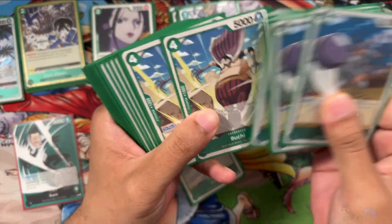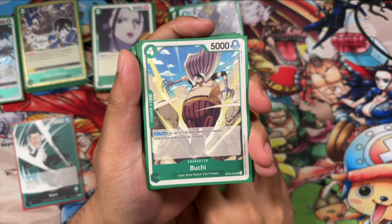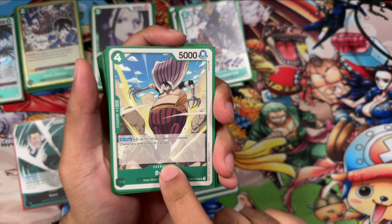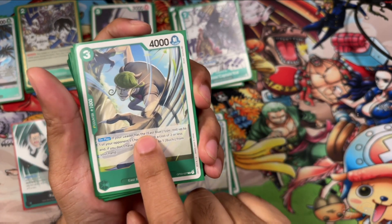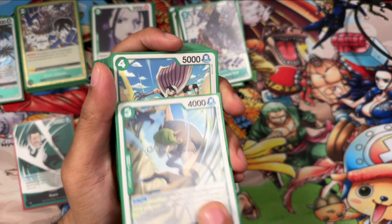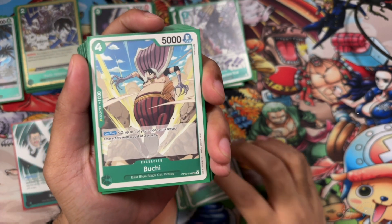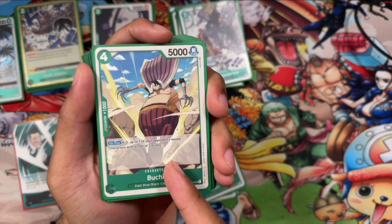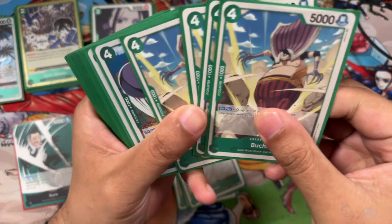Here's Bucci — so Sham summons Bucci. Bucci is a 4-cost, 5000 power, 1K counter. On play, basically if you are able to rest somebody you're going to get the KO with them — KO up to one of the rested characters that's 2 or less cost. So another East Blue which works with Kuro. Running 4 of these — the more you run, the easier it is for them to be more consistent.